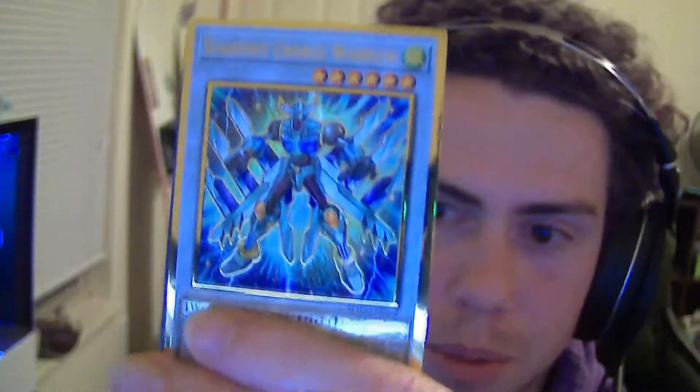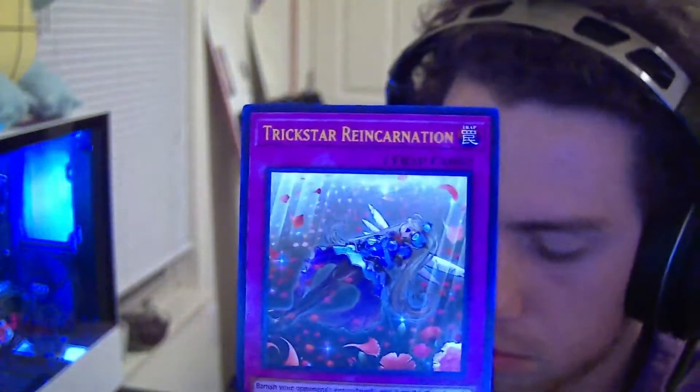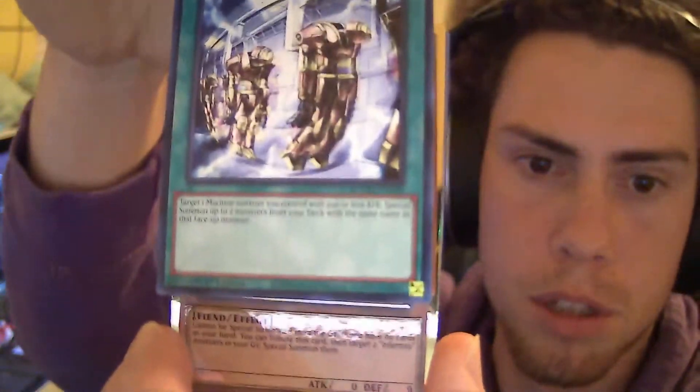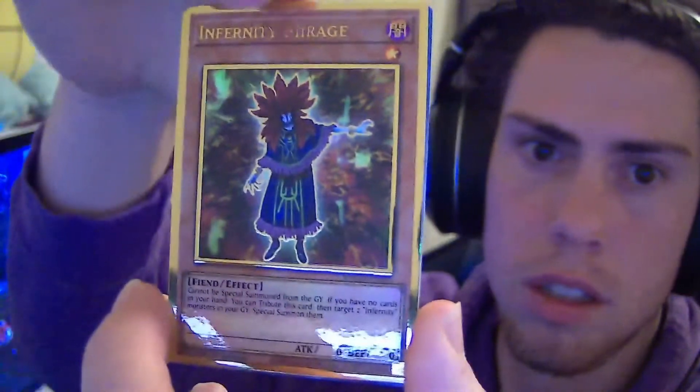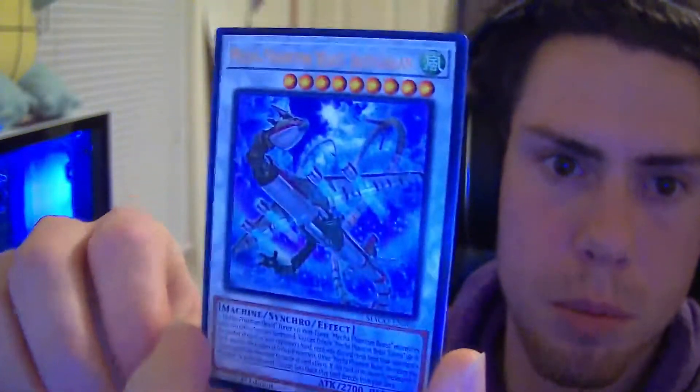I guess I'm gonna keep going though. Machine Duplication, Noble Knight Brothers. The other premium gold in this pack is Stardust Charge Warrior. Dark Lord Nastin. Buster Blader the Destruction Sword Master - that's pretty dope. Trick Star Reincarnation, Machine Duplication again - Machine Duplication has been duplicated! Infernity Mirage, not great. Ghost Ogre and Snow Rabbit - that might be worth something, maybe a couple bucks. Mecha Phantom Beast Jackal... I don't know how to say that.